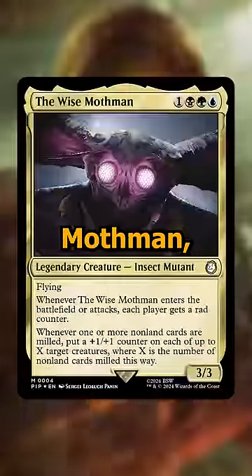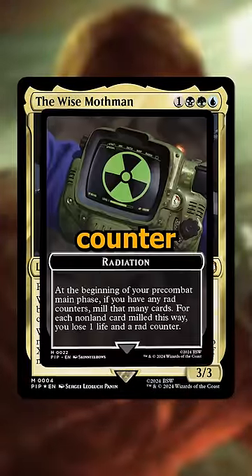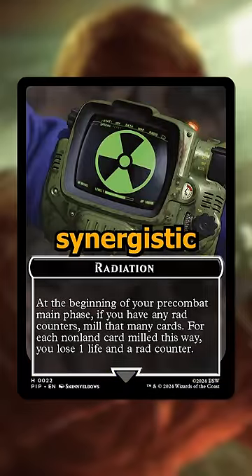And finally we have the Wise Mothman, a 4-cost Sultai 3/3 that when it enters or attacks each player gets a rad counter, and then it can put counters on creatures whenever any amount of cards are milled. Those rad counters both deal damage and mill, so it's a very synergistic card.